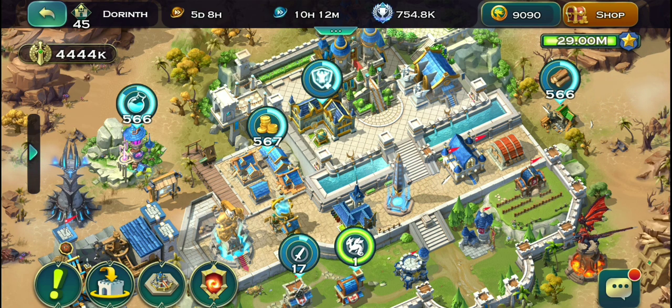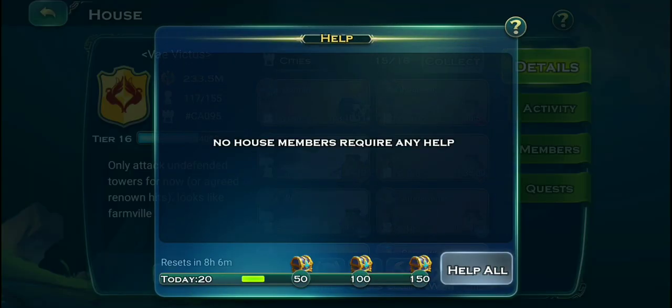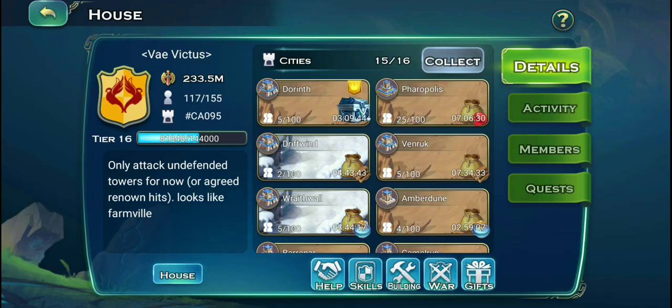Even though you don't finish your treasure hunt quest, be sure to get 90 out of 90 every single day in those treasure hunt events. Also, you can get renown every single day just by helping your allies - if you are in a really active guild you can easily get 5, then 10, and 15 renown for all the helps that you give from your outpost. That's another easy 15 renown, so 40 plus 15 is 55 renown every single day.